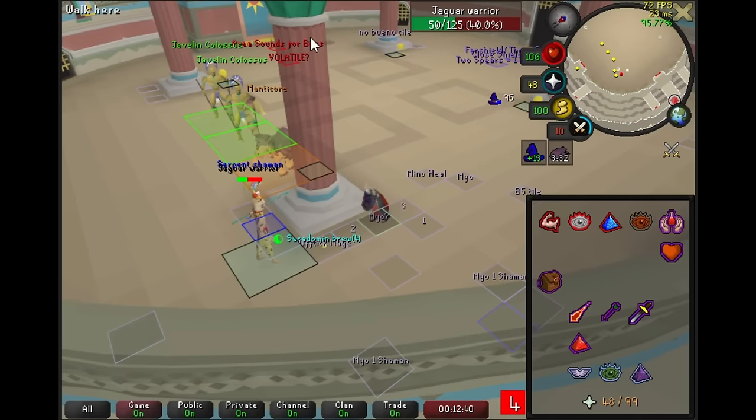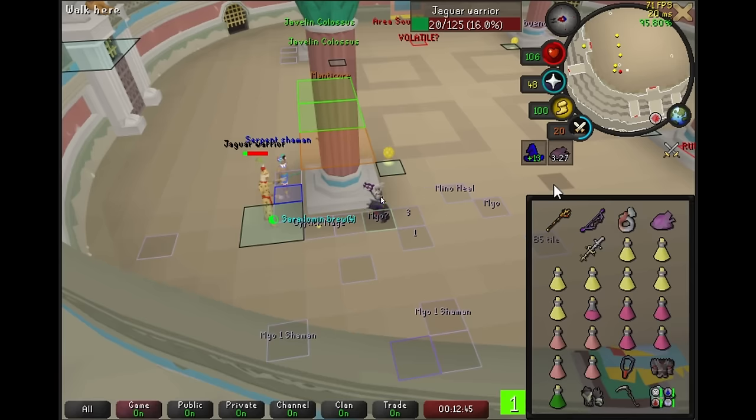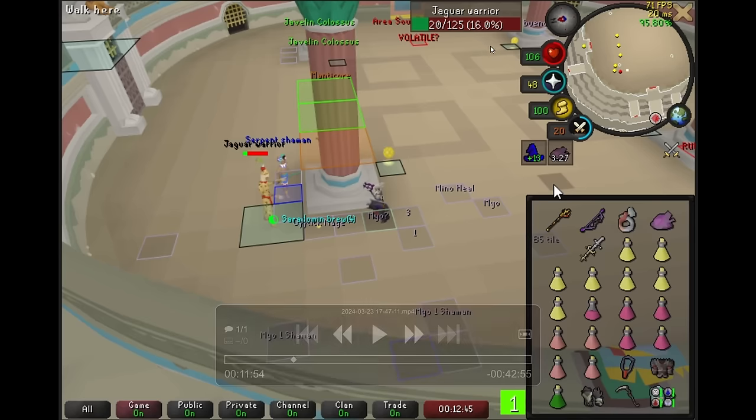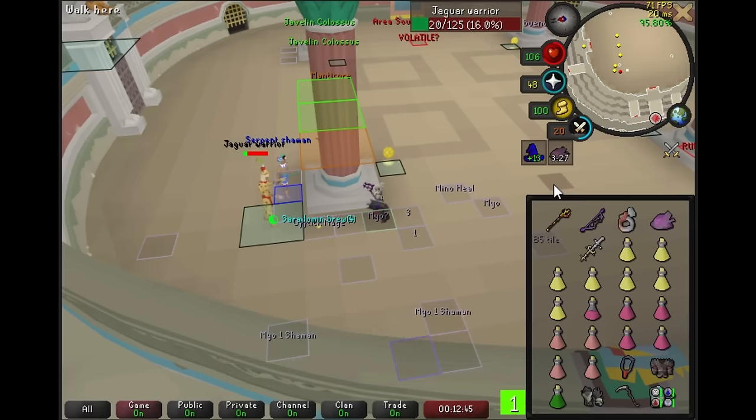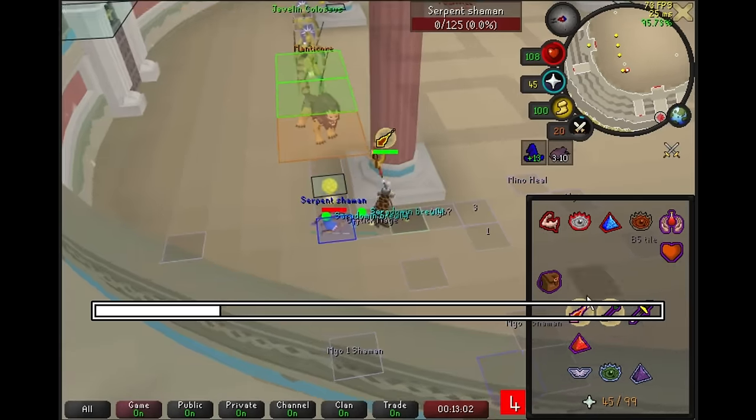With a 3-stack east of you and a Manticore that hasn't seen you yet, the Rangers are going to be able to attack, but we're actually able to run directly from pillar to pillar without the Manticore getting a shot off. You just have to go from the same side of the pillar to the same side of the pillar. For example, we're going to depart from the southwest corner of this pillar and go past the southwest corner of the southeastern pillar, and the Manticore won't hit us. We cannot go around the northeast corner from the southwest — that will take too long and we will get hit. But here, we can avoid having to off-tick this stack by just doing a run, and nothing will hit us.